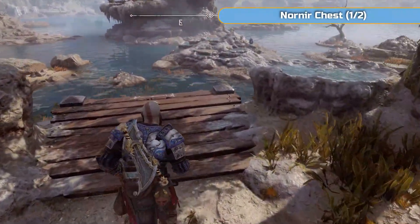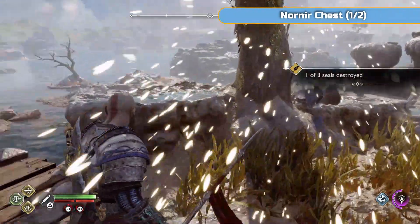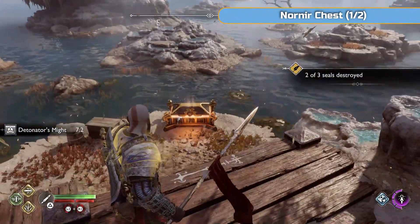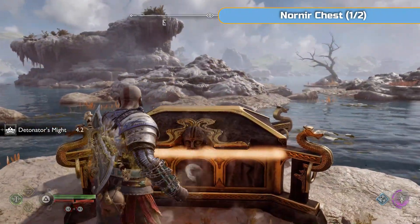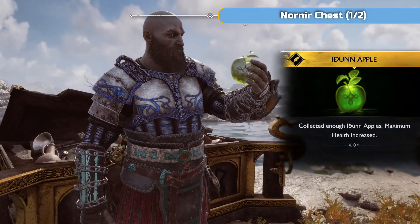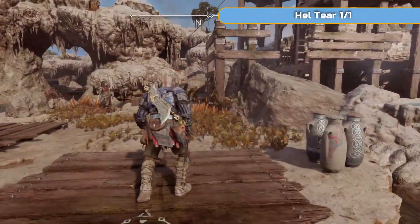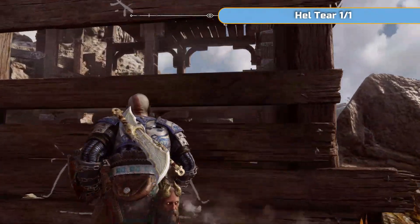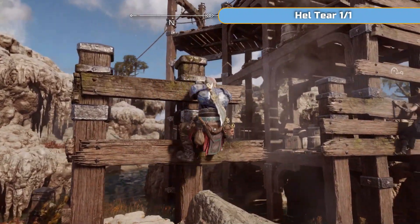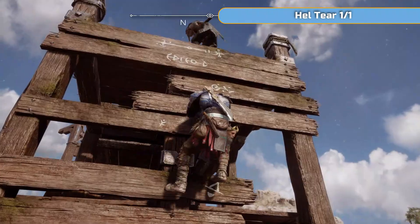The next thing we're getting is this Nornir chest. This is just one of the old ones where you just need to break the statues. There's one up here - the spear is best for this, because the axe has a dip on it. These go for longer and in a straighter line, so it's better to use the spear. Hit all three of those. You can chain up on the left-hand side to climb up - you don't need to go this way, but for the sake of continuity this is how you'll come through.